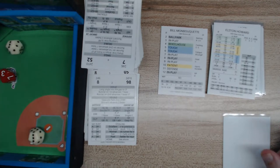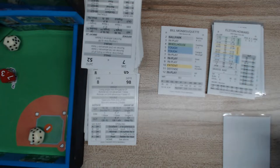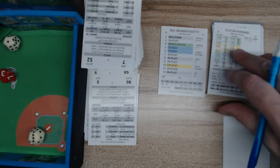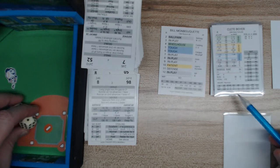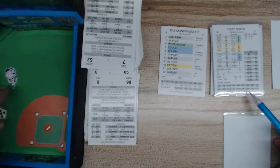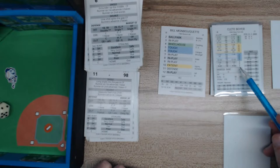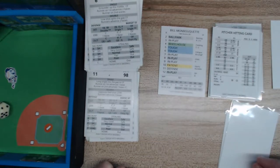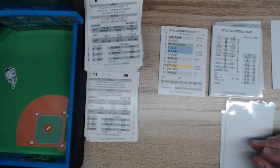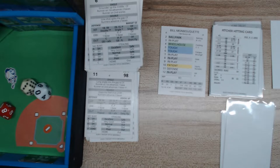Elston Howard is next — that's a 4, wheelhouse, and 39. Wheelhouse 39 versus a righty — it could have been his second home run, but instead it's a line shot to left-center, cut off by Conigliaro. Howard is on first. Then Cleve Boyer — an 8 in play, 98 — fly to left. Pitcher Mayer gets a 6 and an 80, which is a tough 80 — strikeout. Inning over. 1-1 after three and a half.